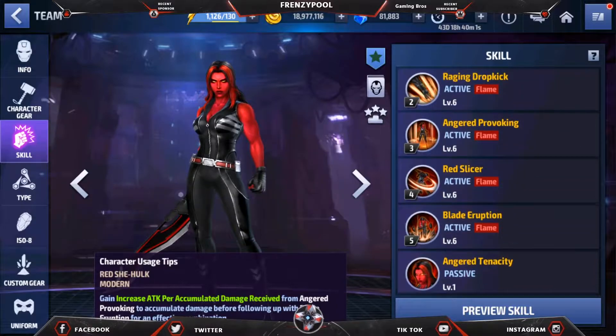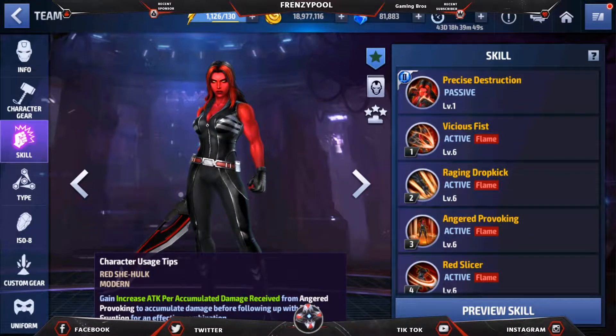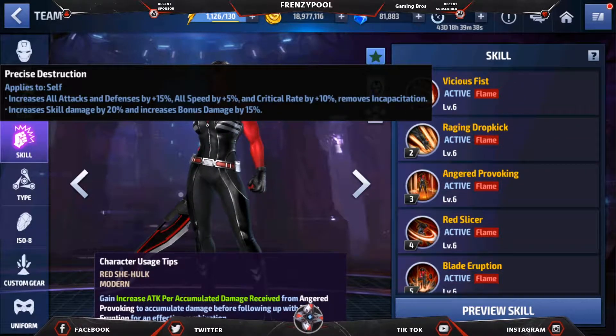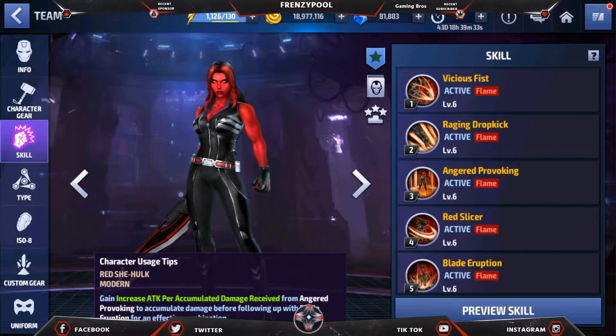All her skills are flame-based, so we'll be testing her out with Judgment and the obelisk with fire damage. The duo passive increases all attacks, defense, speed, crit rate, and skill damage — fully for self — increasing her damage overall because she doesn't have a uniform yet. They need to buff it up, and if a uniform is coming it'll probably be that look with the wings.